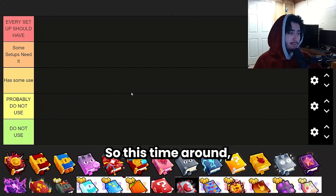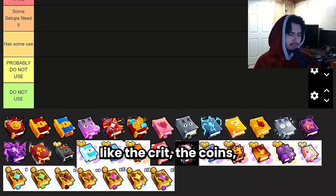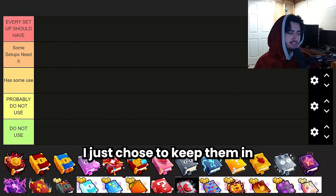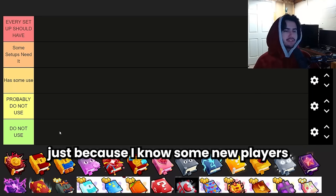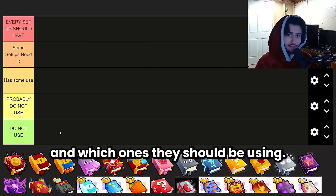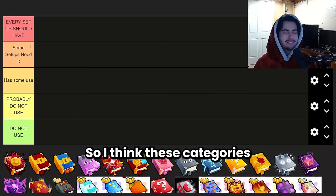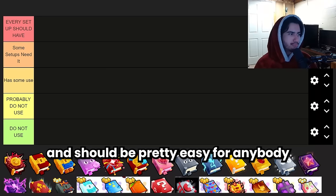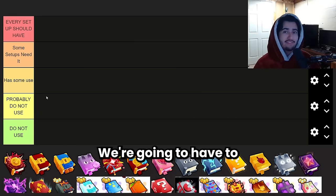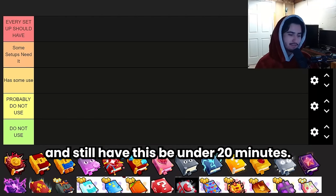I was considering taking out the basic enchantments like the crit and coins, just because everybody generally has an idea of them. But I chose to keep them in because some new players probably still want to know about those enchantments and which ones they should be using. Let me know in the comments if you think I should remove them next time. These categories are pretty self-explanatory, though I don't think I can cover each one in depth and still have this be under 20 minutes.